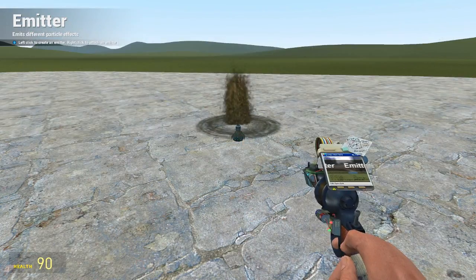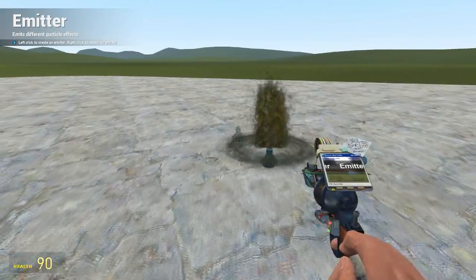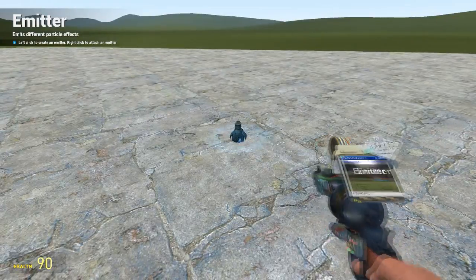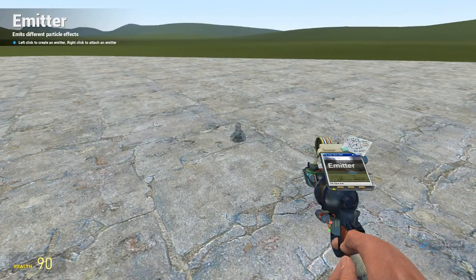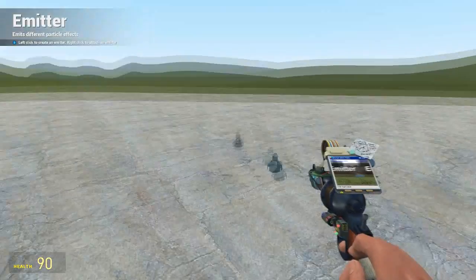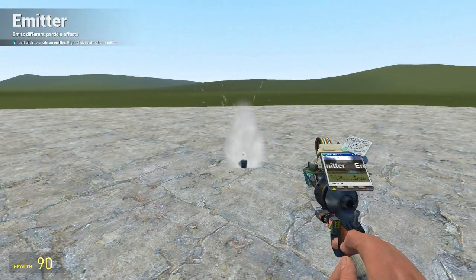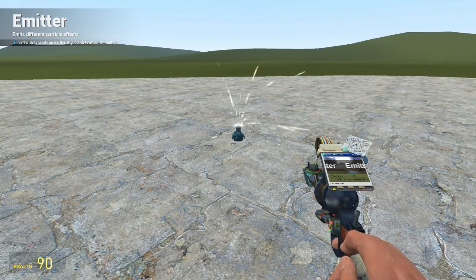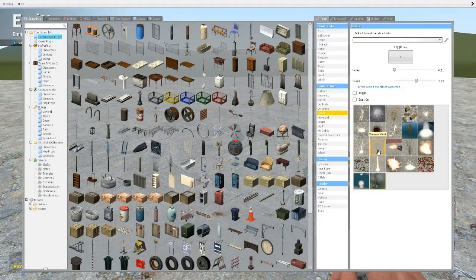We've got just normal sparks flying around, then dirty water splash — that actually frames out my computer a little bit. I tried it on full scale and it makes no difference. There's also normal water splash, which looks the same as the dirty one but clean.